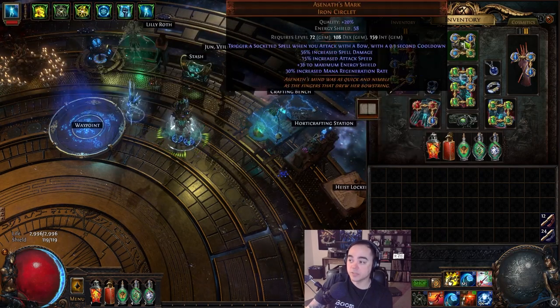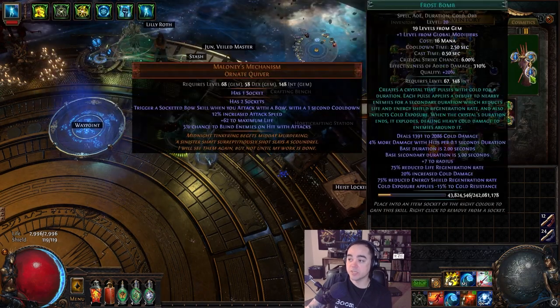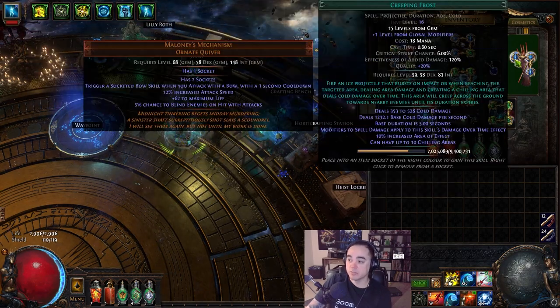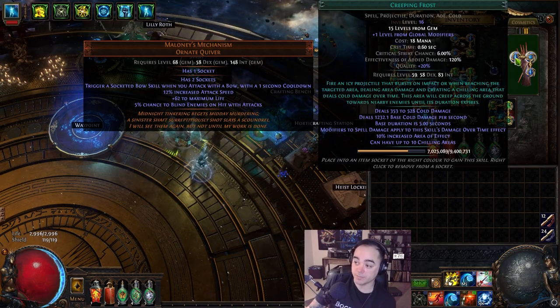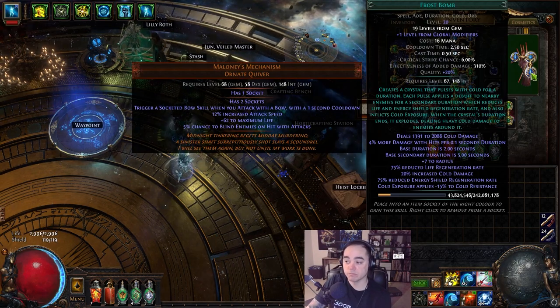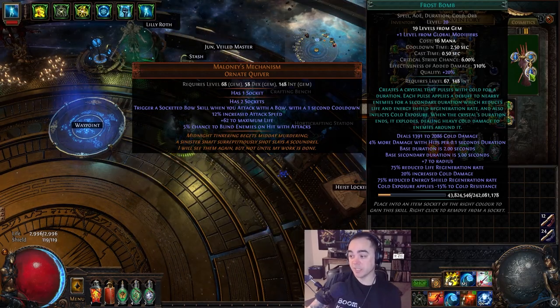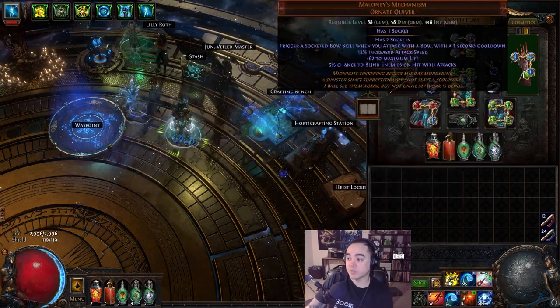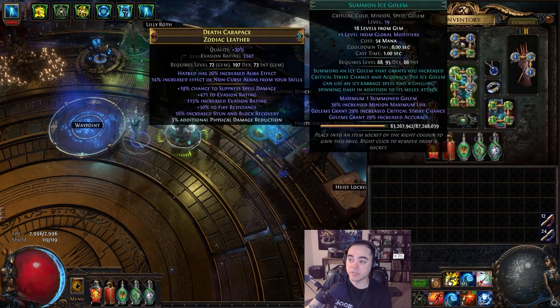For the quiver, use Creeping Frost linked to Bone Chill, and Frost Bomb linked to Bone Chill. Creeping Frost creates chilling ground, and Frost Bomb applies cold exposure — because you're dealing all cold damage, you need as much negative cold resistance on enemies as possible.